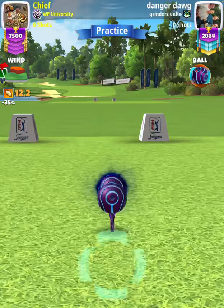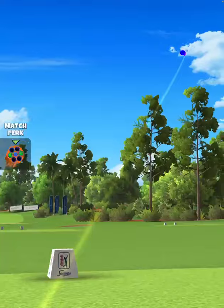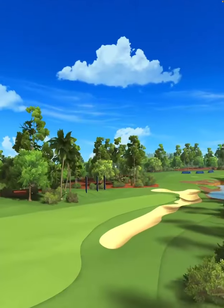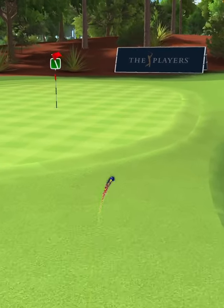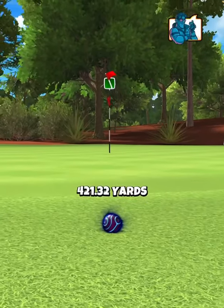Then we're going to apply max overpower, which will be a slow needle with max left curl. We hit perfect. Ball is going to land on the left side of the fairway, bounce over the bunker, and then we're going to roll up toward the green, finishing just short, leaving ourselves a short wedge for eagle.